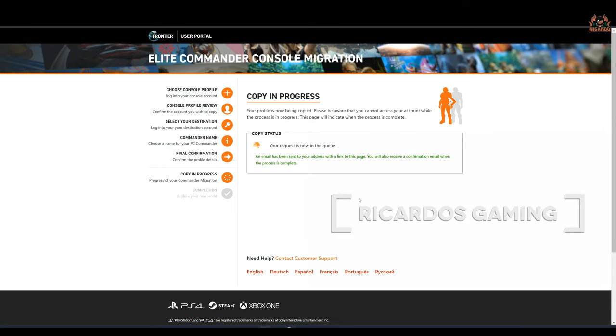Hello, it's Ricardo, and welcome back to Elite Dangerous. For those of you who have been doing the commander copy from console to PC, you would have seen this screen — this is the screen that tells you that your copy is currently in progress. For some people who jumped right in and started the copy, that might have seemed a little disconcerting, but it took no longer than two hours for me, even though Frontier did give us a bit of a fright saying some queues would take about five hours.